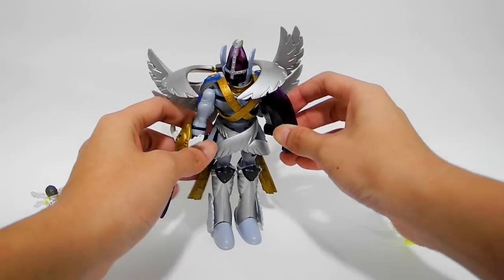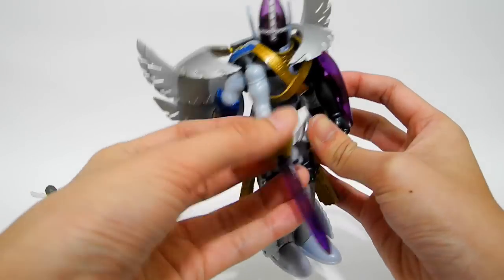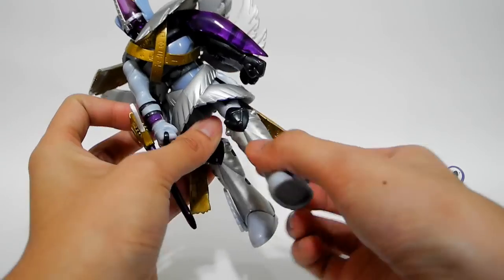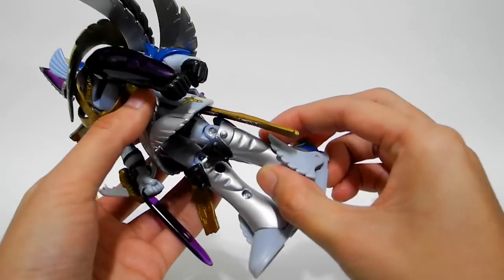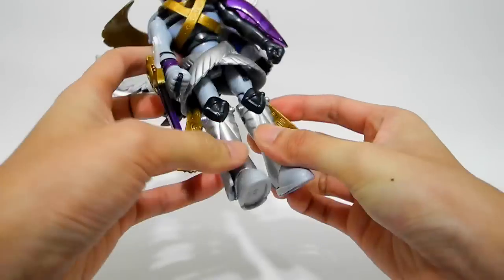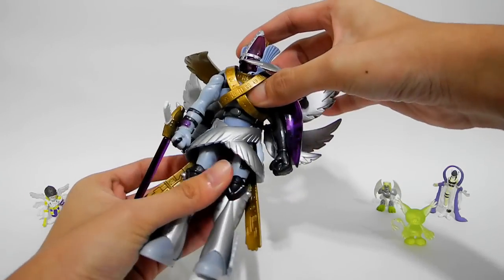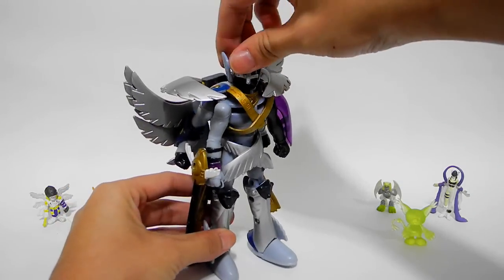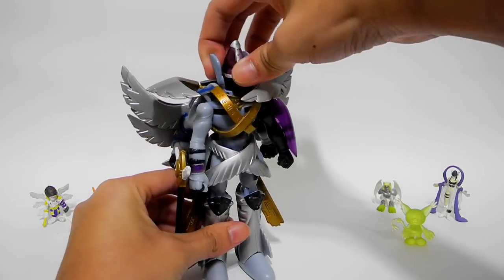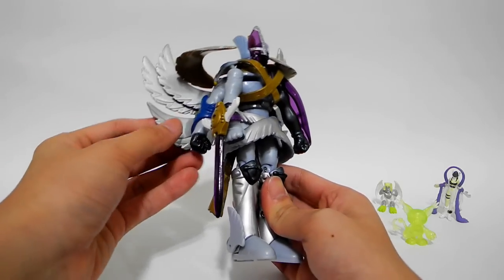This figure's movement is not very great. There is no elbow joint, and you can move only all his arms. His leg has a very small angle to move, and his waist is not able to turn. But luckily, his head wings are still moveable.